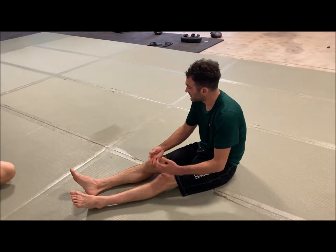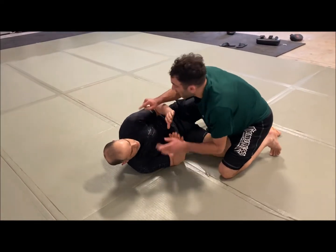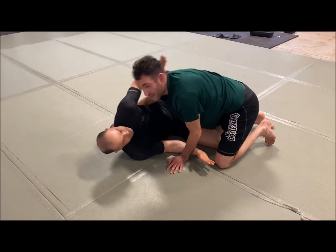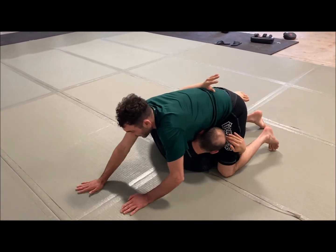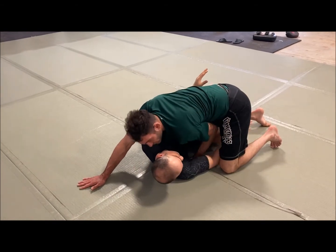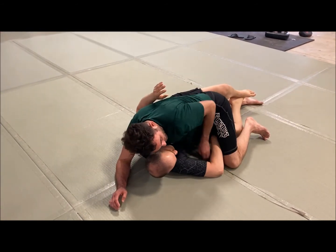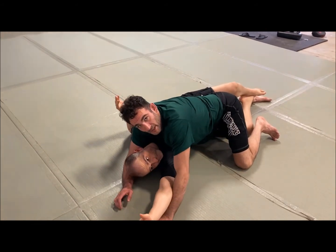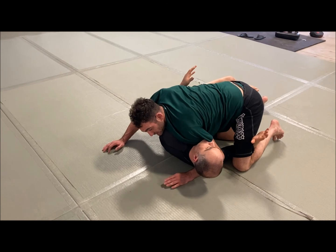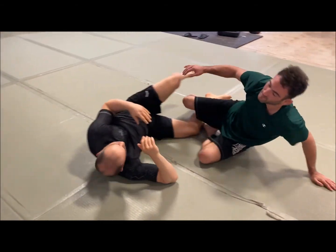A good place to start is thinking about the principles when battling top position. Number one: get his shoulders flat. Battle for inside control, stay low, pummel in, get the underhook, drive with your head. Sometimes if he gets really deep, I'll post and get this cross face — experiment with cross face versus underhook. Cross face works well when he's trying to pull you over; get the underhook when he's pushing on your hip. Just some basics to remember.